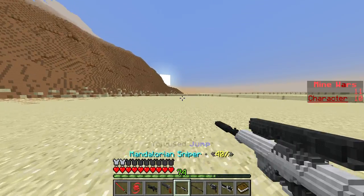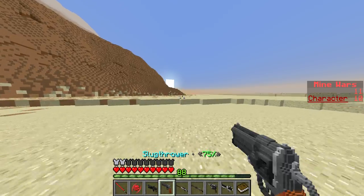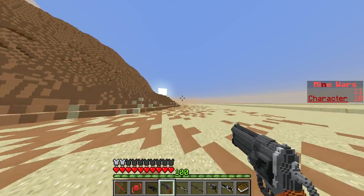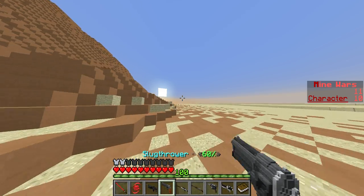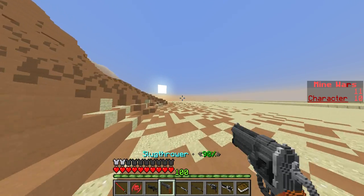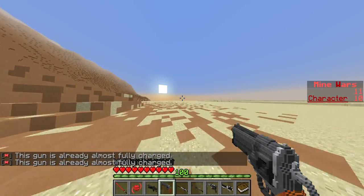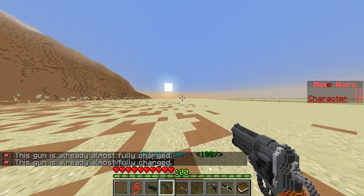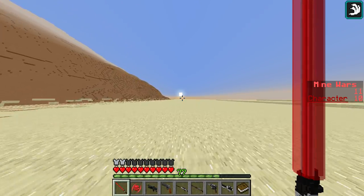Press Q to reload, just like normal. Instead of traditional ammo, you don't need ammo at all — it automatically reloads and using it just takes away a percentage. You can reload again with Q, but you cannot reload when the bar is in the light green zone.